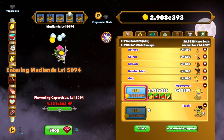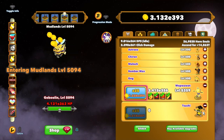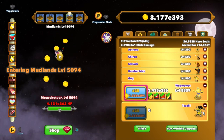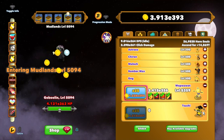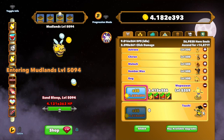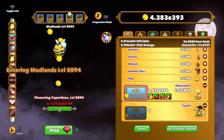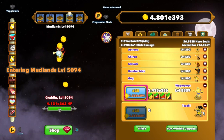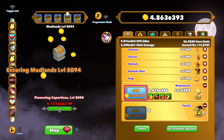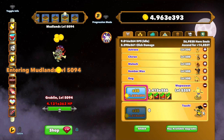If that boss has hero souls, you'll know because your hero souls on the right over there are going up a lot higher than they should be. The reason this happens is because you are killing the monsters in the room you are in — in this case level 5094 — but since you're on progression mode, it wants to go to the boss level but it can't. So it thinks that you've killed the boss, and it gives you the hero souls.